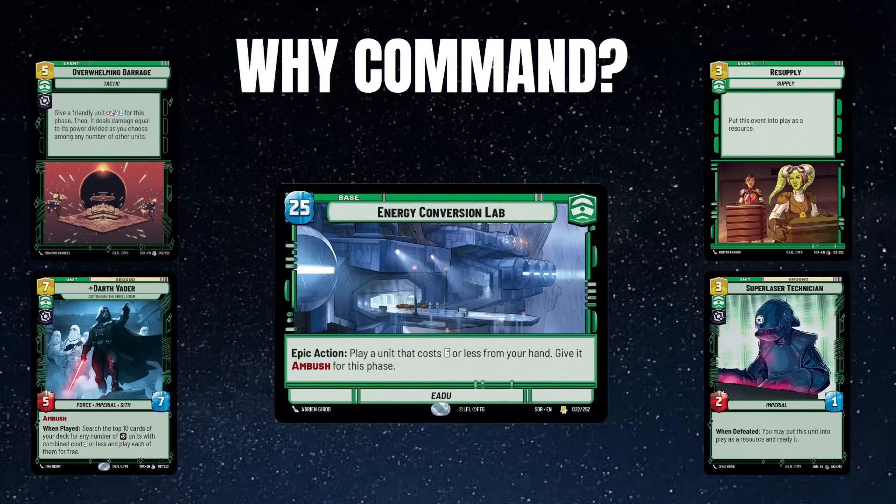For those new to this strategy, I'll go over some basic points. Why Command? I think Command is probably the strongest aspect, especially on villain. Energy Conversion Lab — the ability to ambush someone out early — lets you affect the board immediately, usually by taking out a unit and setting up a trade where you leave your unit alive. You've affected the board and dealt with one of their threats — it's a huge tempo swing and a huge board state swing.